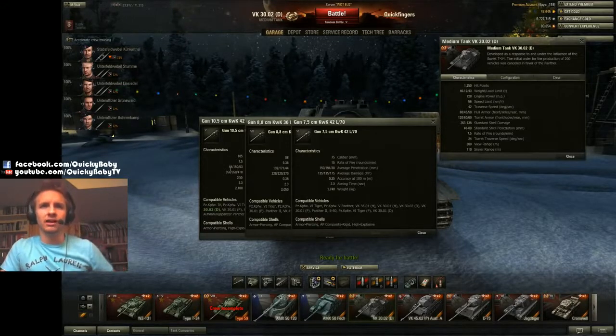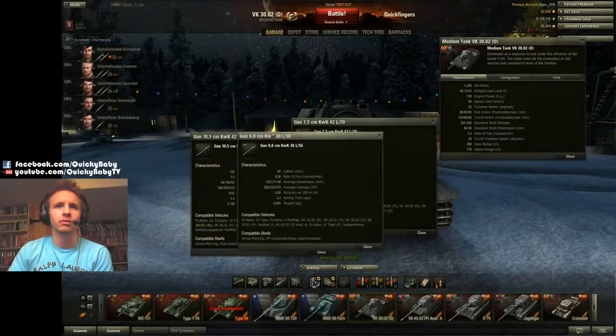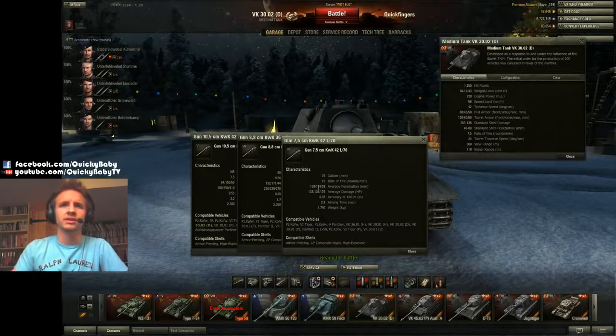Looking at the penetration values, the only reason why you would use the 105 is if you're going to fire it with premium ammunition. The 105 with premium ammunition has 150mm penetration, with premium ammunition on the 88 it's 171, and 194 with the 7.5. If you're using regular ammo and you don't want to use premium rounds, then you don't want to be using the 105 on this tank.